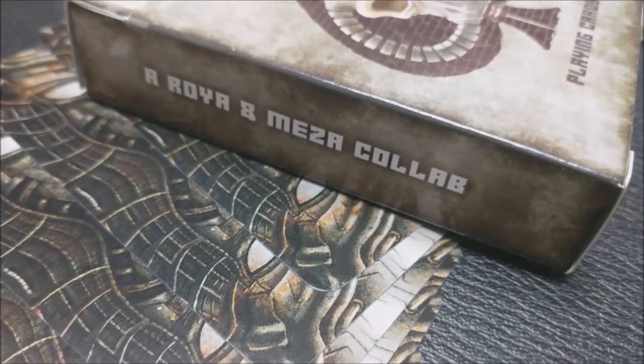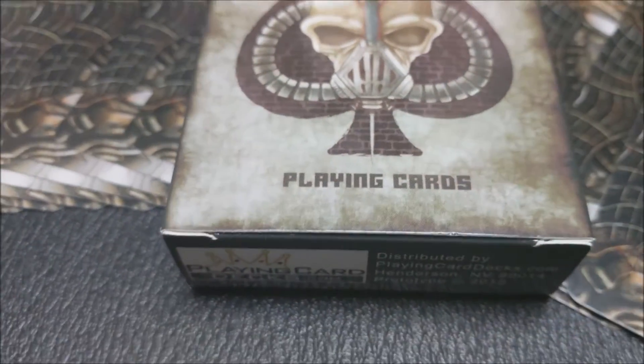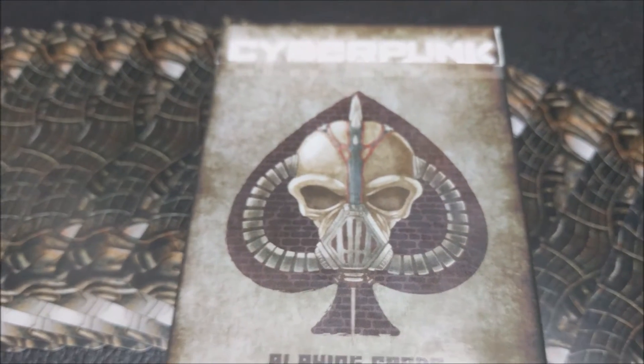There are going to be four different gangs. Each gang is represented by a different one of the suits: the clubs, hearts, spades, and diamonds. And we will look at that momentarily.